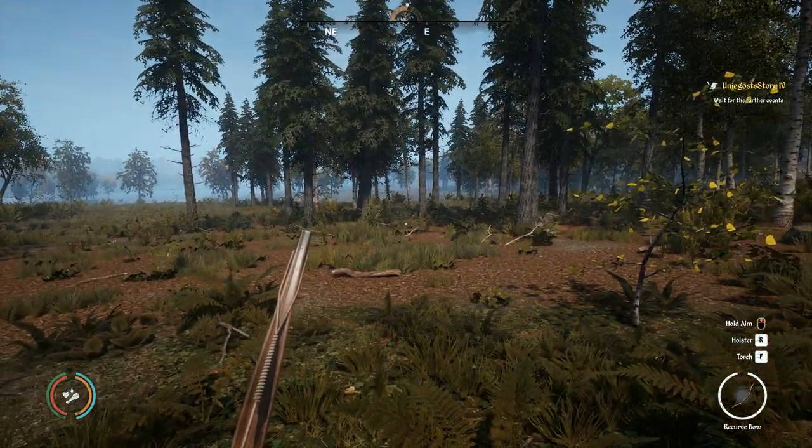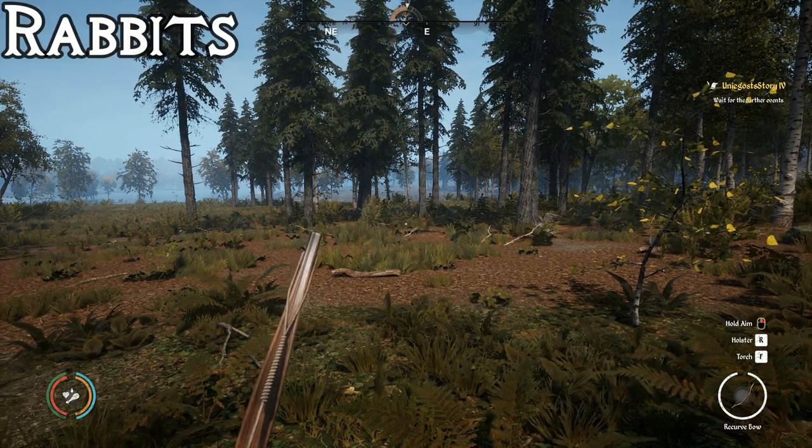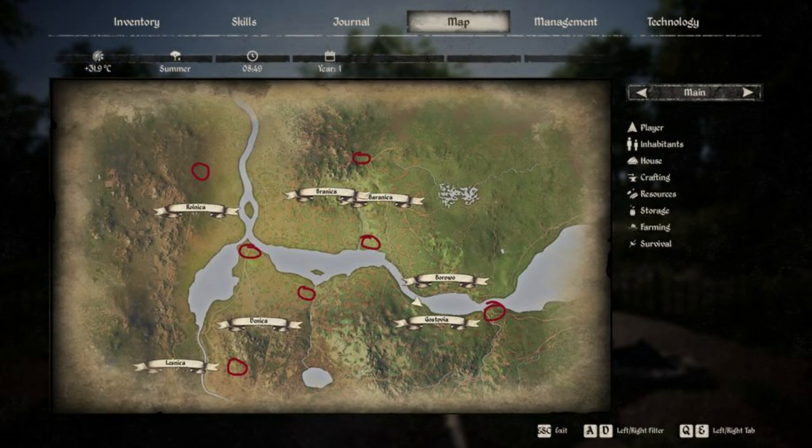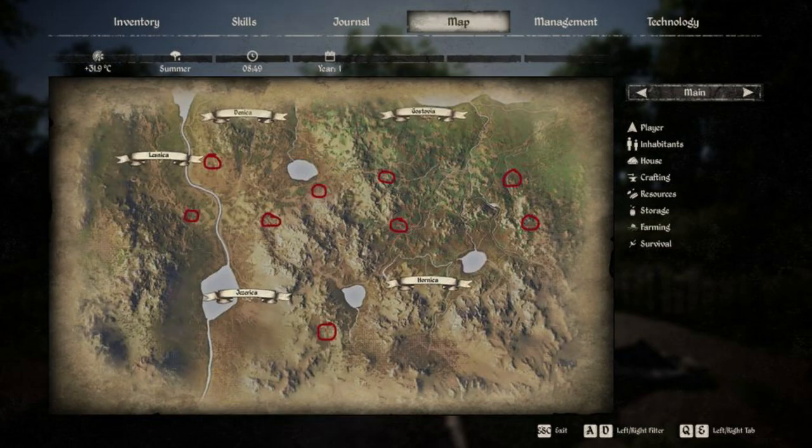Let's jump right into it with rabbits. Rabbits are located across the whole map. On the north side you can see several locations circled in red, and on the south side there are several more. These are general locations, but if you go there and you've got the Tracker skill, you should be able to spot rabbits relatively easily.